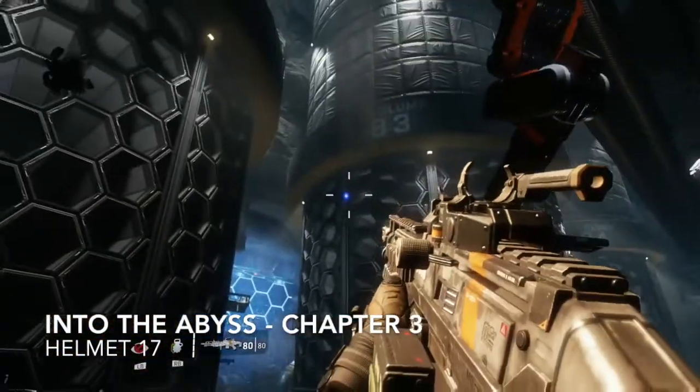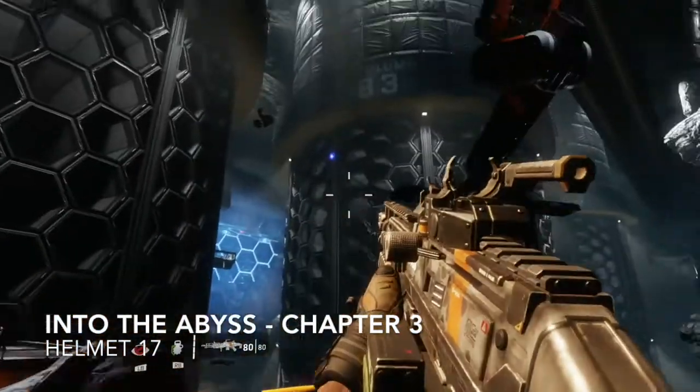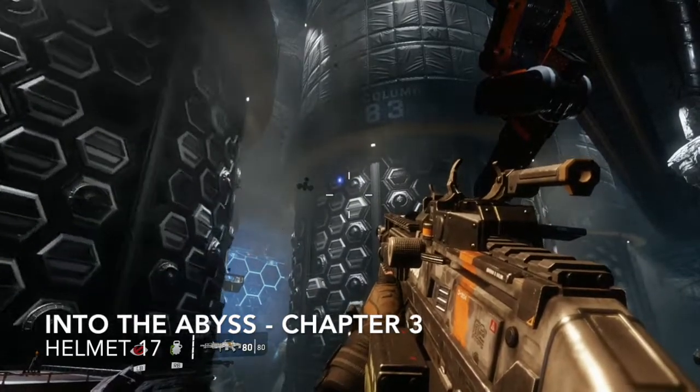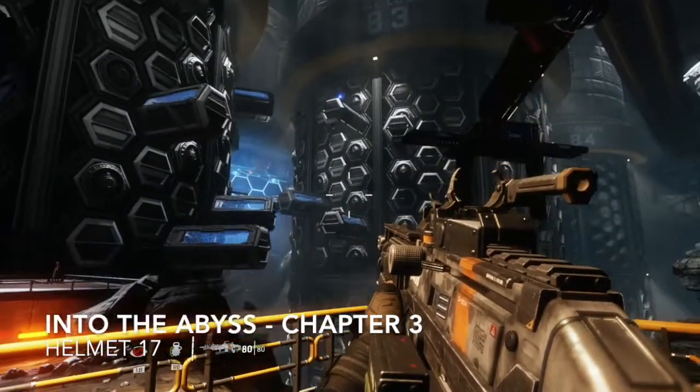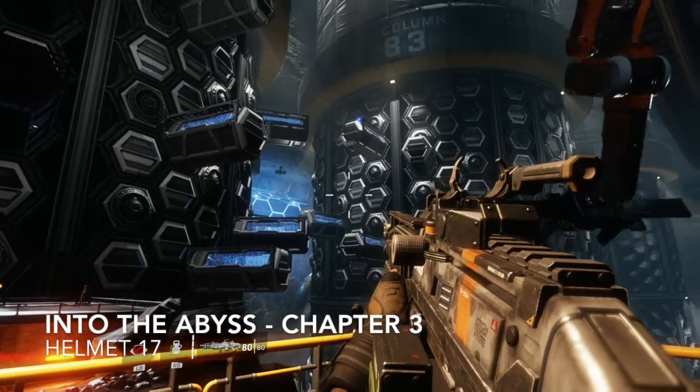We're going to activate this terminal right in front of us to get that helmet. Activating this terminal spins some things around and pops them out, basically allowing us to jump up there — we've now got some platforms to land on. Follow me and we'll get helmet number seventeen.